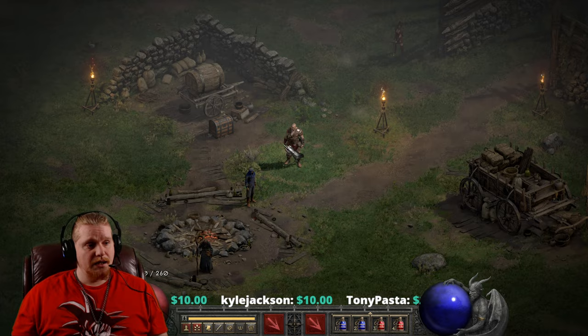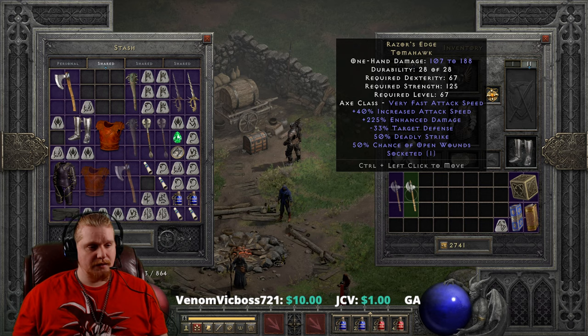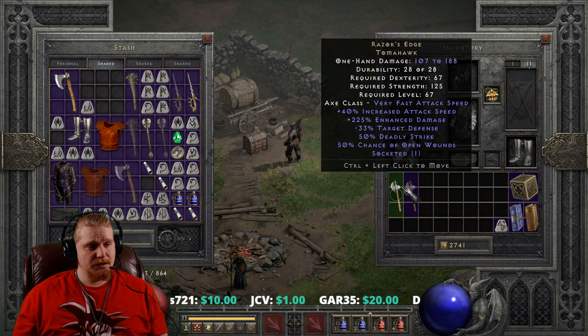So we're going to bring this over to a Barbarian. My little Barbarian over here got his points reset. All right, so here we are on my Barbarian and we have two versions of this axe — we have the ethereal and the non-ethereal version. This particular item is an elite item so it cannot be upgraded.